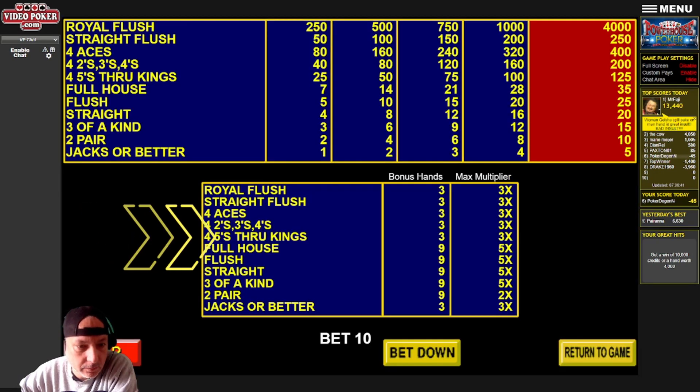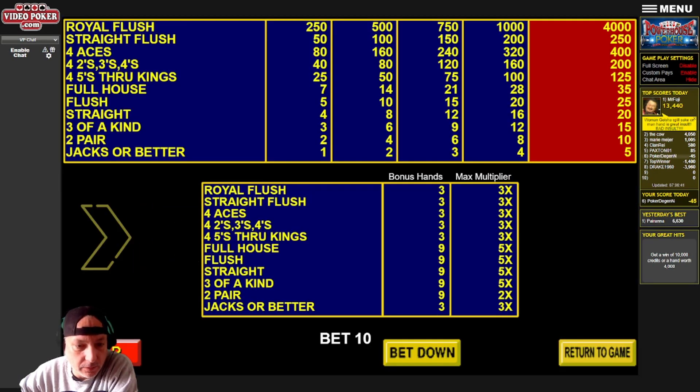I'll show you the pay table real quick, just so we know what we're looking at here. Jacks or better is three bonus hands and a 3x multiplier. I'll just leave it up on the screen for a second so you can look at it. Our bigger hands here are the two pair through the full house, because there are nine bonus hands with up to a 5x multiplier on them. So that's our pay table.